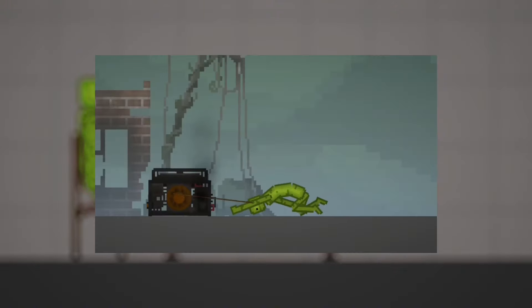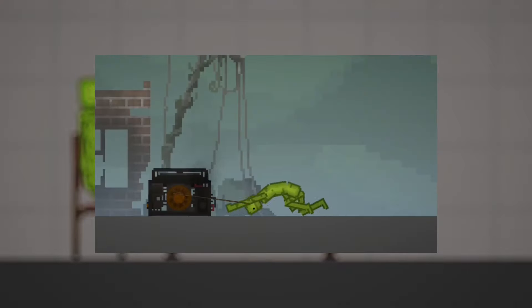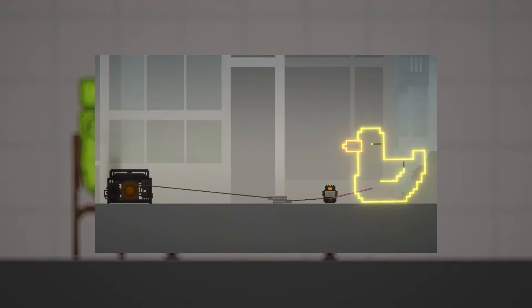One of the other new things is electricity. There are many types of generators that have been added to the game, and if you connect a character to a generator, you can electrocute them. You can light up neon signs with the electricity as well.